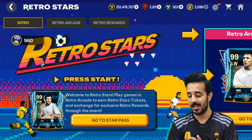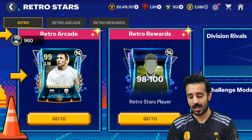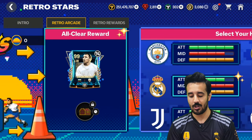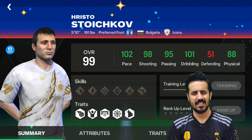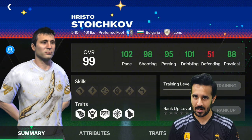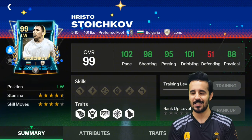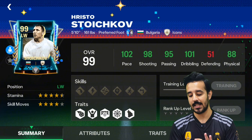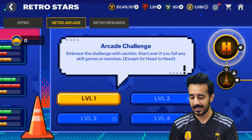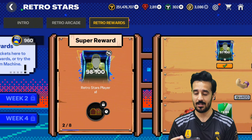Now let's talk about the players you can get and how to get them. In the Retro Stars event, I suggest you play it daily and get a lot of retro tickets, because they will help you get higher OVR rewards in the Retro Arcade. You can get a free 99 rated Swissiko card, and his stats are decent for free-to-play users since most free-to-plays have lower OVR right now. A 99 is a good option for their squad. If you are a pay-to-play like me, 99 is nothing, but still it's a good card. You can also rank him up.